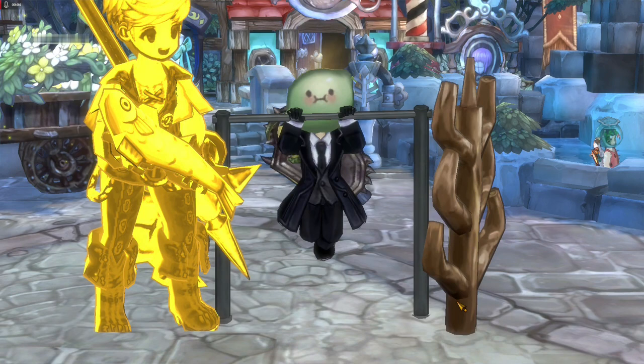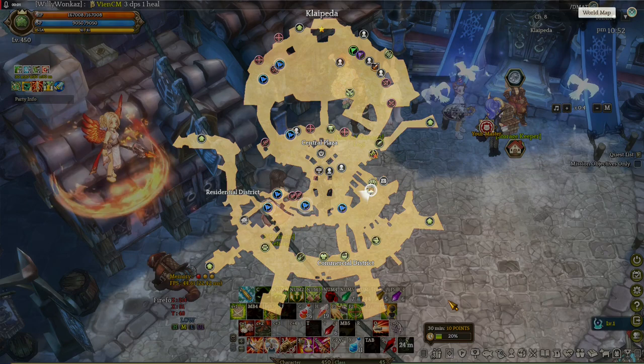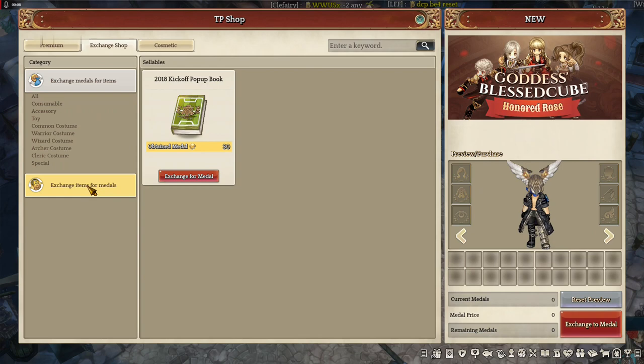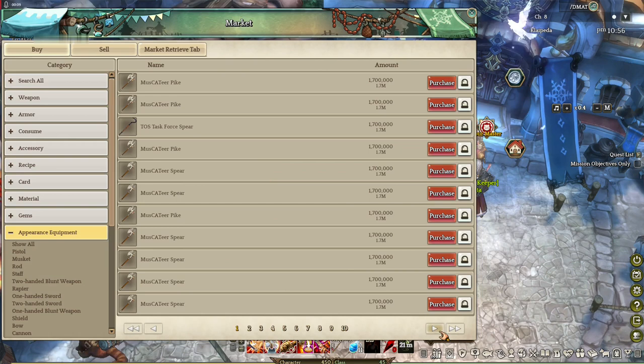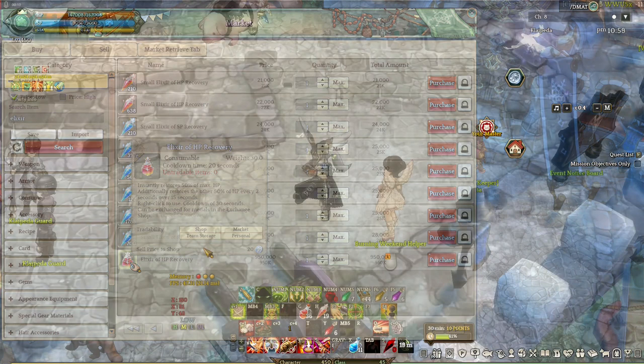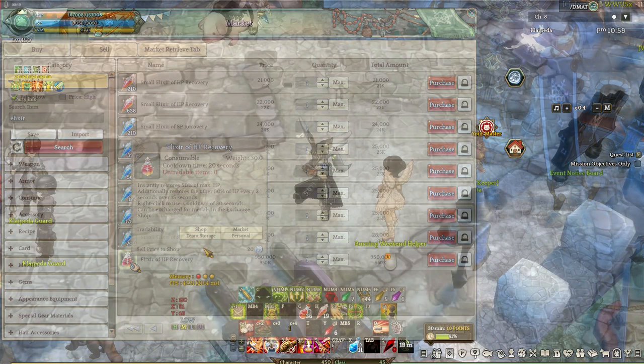The last most frequently asked question is how to get medals. If you mean the medal exchange shop medals, you can get them by going to this location in the main city, clicking on exchange shop, and exchanging items for medals. As the option suggests, you get medals by exchanging items — usually fashion items labeled as 'can be exchanged for medals.' There's a link in the description for more details on how to get medals.